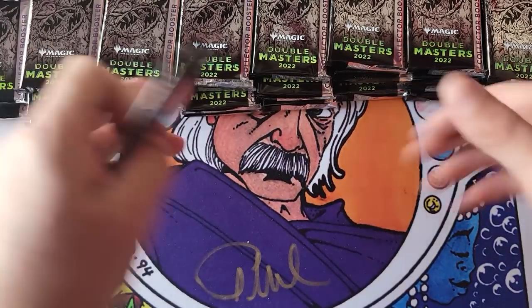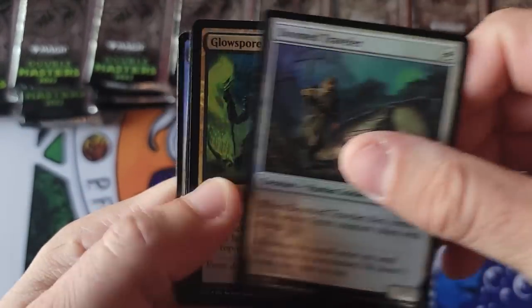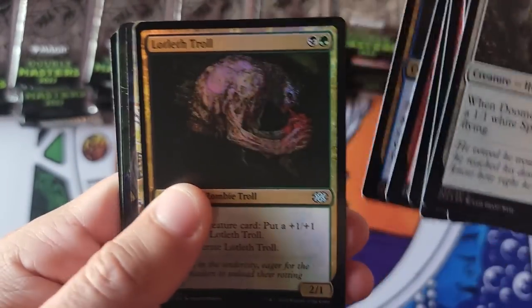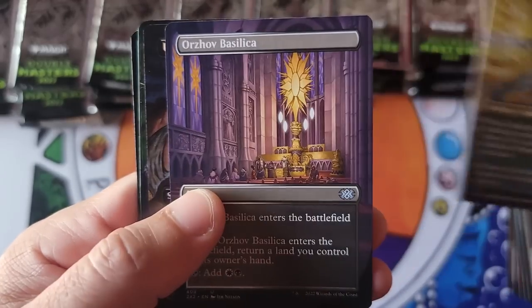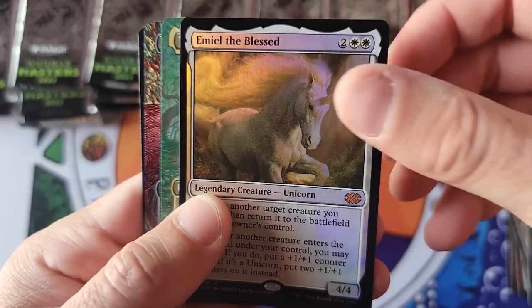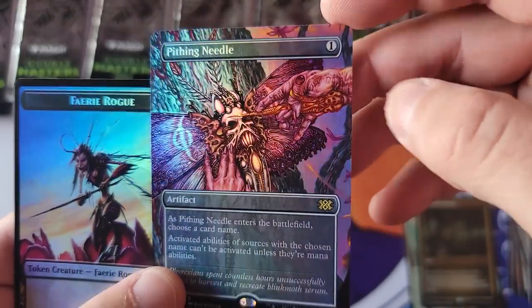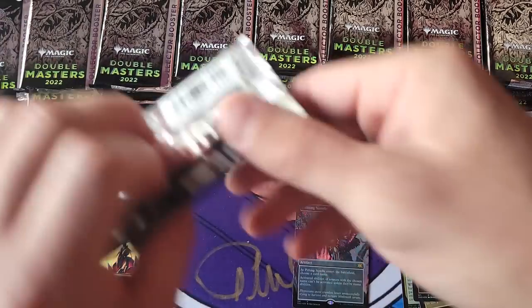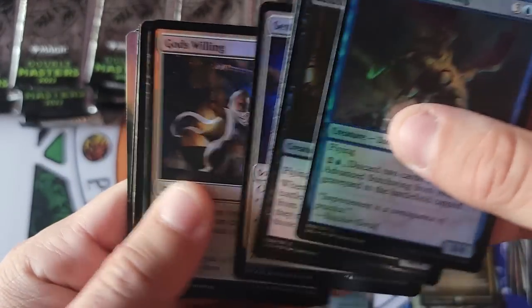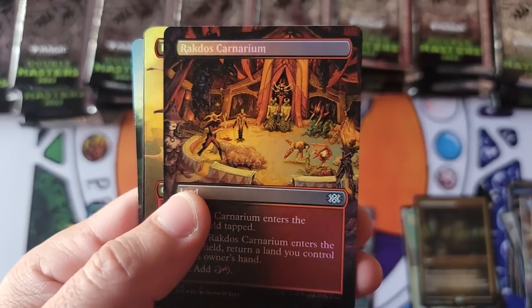Here we go — Box 1, Pack 1. Off to the races, collector packs. Market value on this video is very expensive, so enjoy it because we don't have many left and this item is out of print. Beautiful Unicorn, Mythic number one. Nice little etched Orchard and a gorgeous Pithing Needle — not worth a ton, but a beautiful card for Pack 1, Box 1. I still haven't changed my attitude towards this product — still one of the most undervalued products on the market right now.